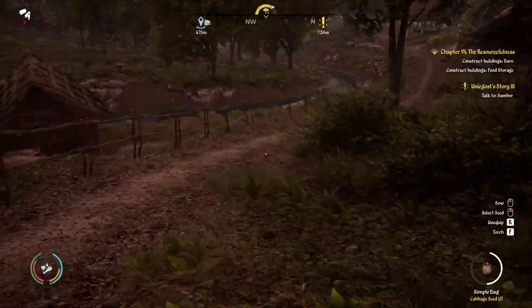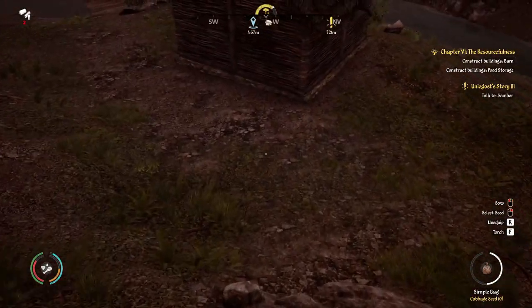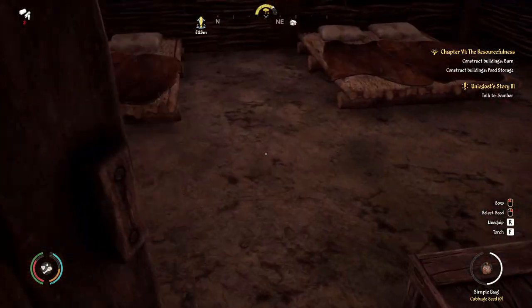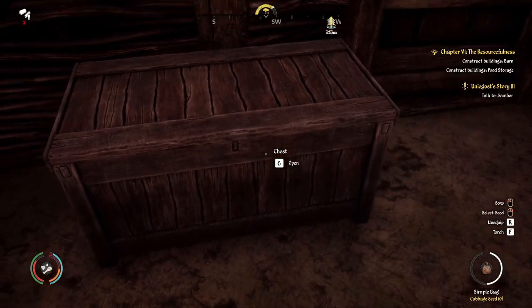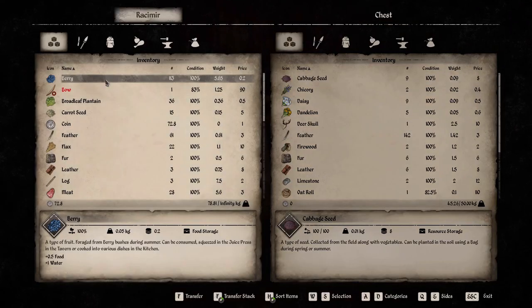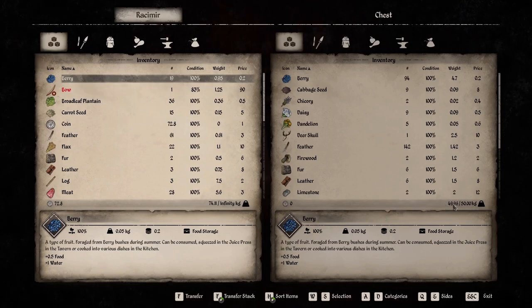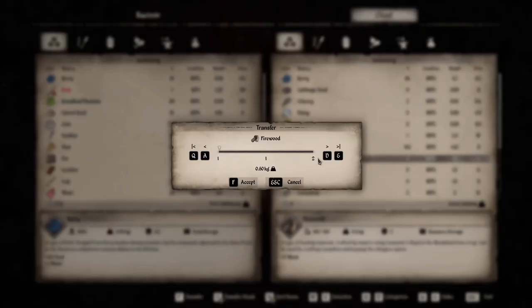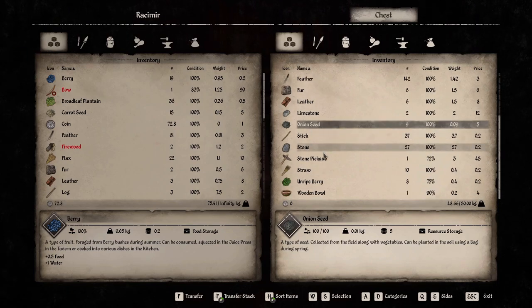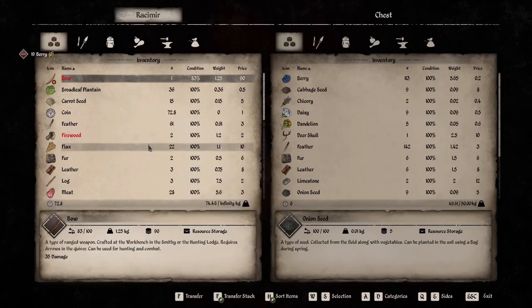Berries need to be in food storage — you can't put them in resource storage. You can store them in your chest at home, in another villager's house chest, or in a village chest. Our chest is full, so let's take out the firewood and the oat roll to make room. Then we can put most of the berries in.